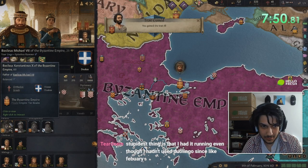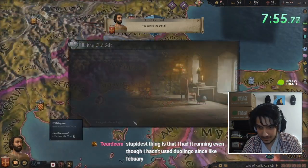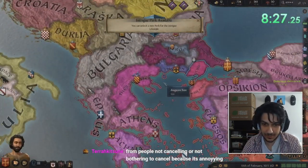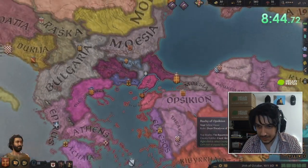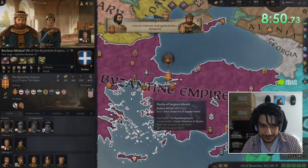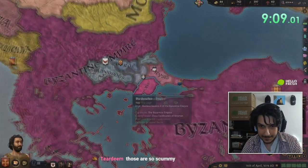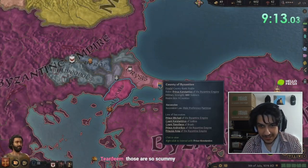For now, we're still merely a count in Calliopolis. Although we don't have much, we need to build up this county and gain more domain. We may have trouble doing this with our current income, but we can use golden obligations and hooks to get basically unending money. We're not going to do that until we've completed the schemer tree though, so for now, just sit and wait, looking for opportunities to grab new duchies for your family via Intrigue. In my game, Thessalonica got my attention.